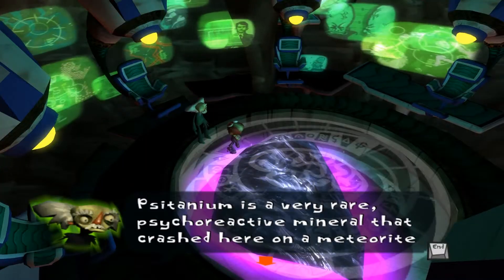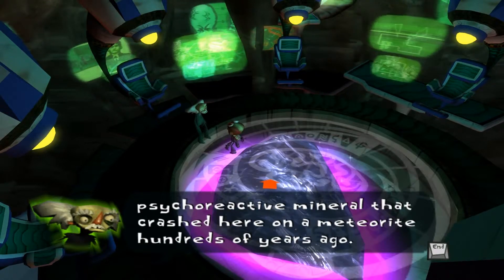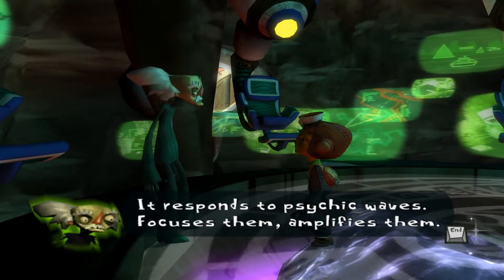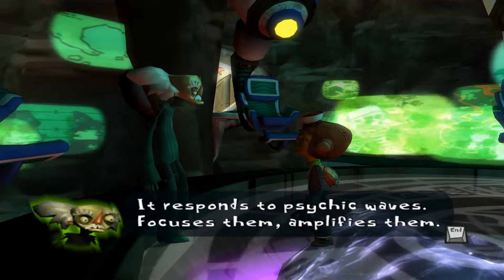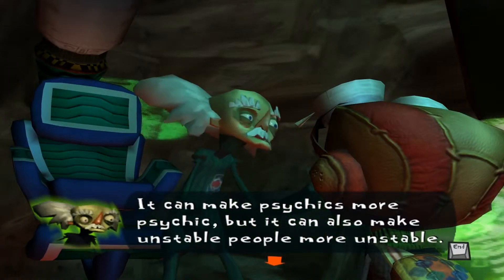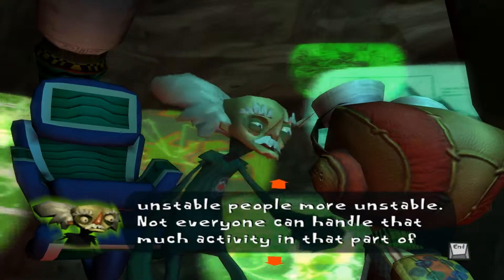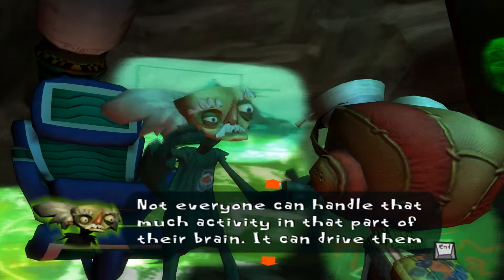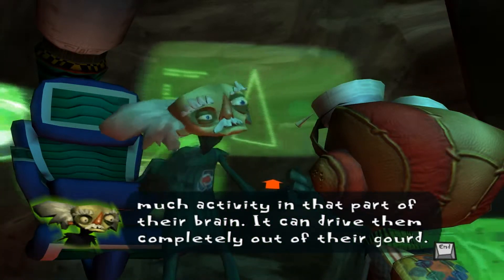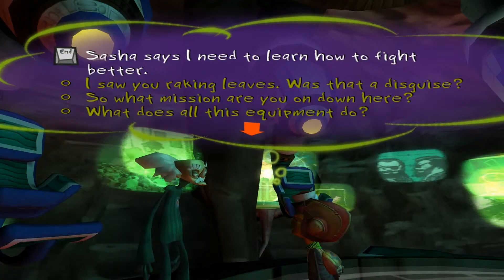'What's Citanium?' 'Citanium is a very rare psycho-reactive mineral that crashed here on a meteorite hundreds of years ago. It responds to psychic waves, focuses them, amplifies them — it can make psychics more psychic. But it can also make unstable people more unstable. Not everyone can handle that much activity in that part of their brain — it can drive them completely out of their gourd. Gives this valley an interesting history.' Yeah, you don't say.